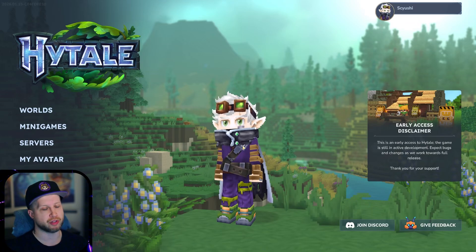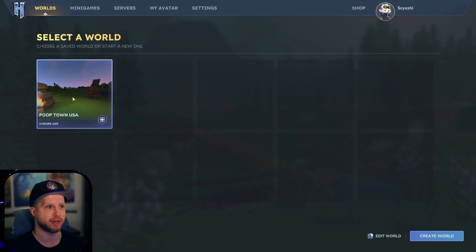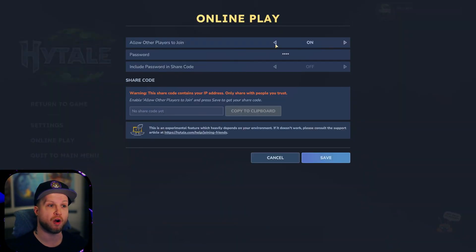Today I wanted to have a quick guide showing you guys how you can set up a Hytale server. First of all, there is the vanilla way of doing things where you would end up loading into a single player world. Press escape, go to online play, and turn this to on.